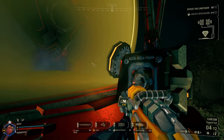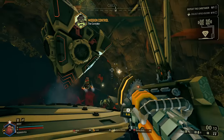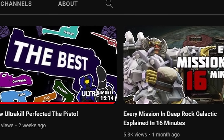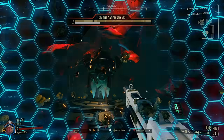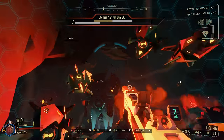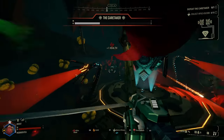Finally, the Caretaker — the boss you fight after Industrial Sabotage. It was already covered in depth in a previous video, but quickly: it's basically every single robot combined into one, resulting in a combination of shield barriers, the arms of the Nemesis, and spawning minions.